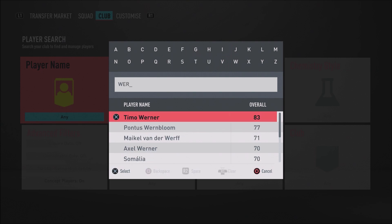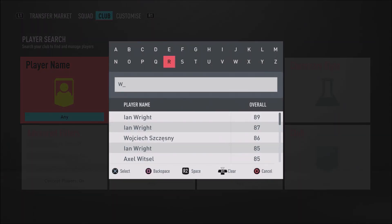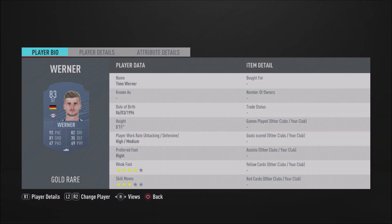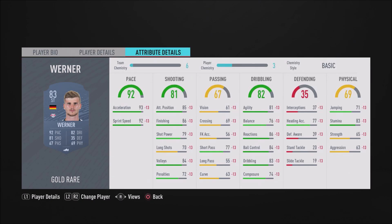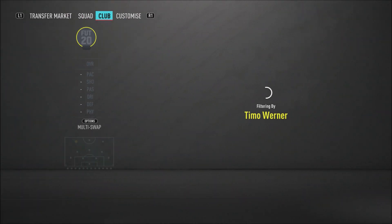In the striker position we have the man himself, Timo Werner. He is an absolute beast of a player in this game — even his normal gold card is honestly just overpowered. He's been one of my favourite strikers to use this FIFA, especially for his price. He's very cheap and very overpowered — he's clinical, he's pacey, and his dribbling isn't too bad at all. He's got 93 acceleration, 92 sprint speed, 86 finishing, 85 attacking positioning, 83 dribbling, 84 ball control, and 81 agility. And to top it off, he has a four-star weak foot — a very lovely card to have in your team.